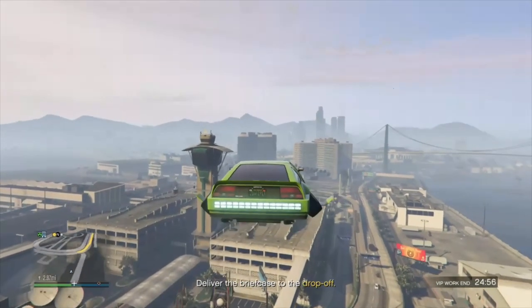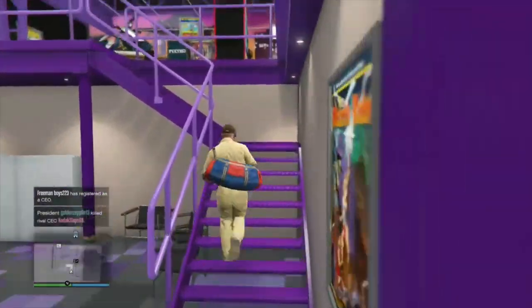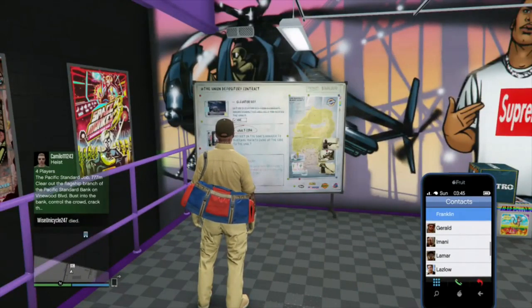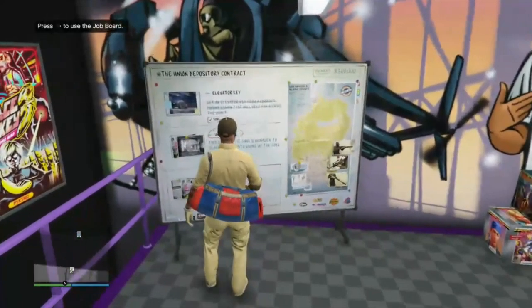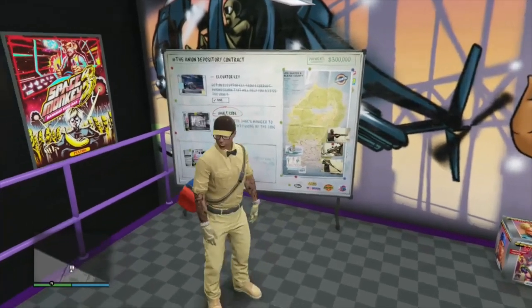Let's do a quick replay inside the auto shop at the job board — it might have been confusing — and we'll try a different vehicle. For this one let's call Gerald. Remember: register as a VIP, MC, or CEO first. After the San Andreas Mercenaries DLC, you can't pull up your phone if you get too close to the job board, so walk your character towards you.